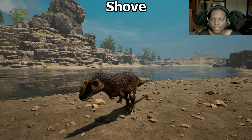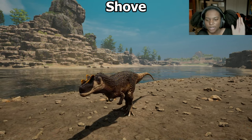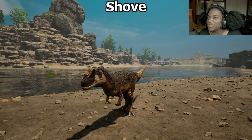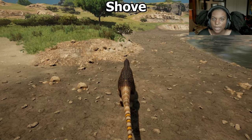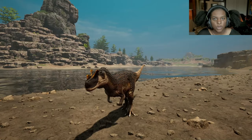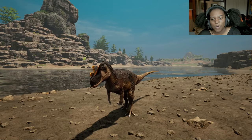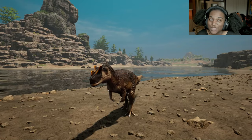And lastly, we have shove — which is kind of like a weird forward but upward attack. It doesn't go very far, which is kind of a shame. Yeah, I don't know how useful that's going to be. And there's no voice call ability for Ceratosaurus here, which I think it should have. Most other creatures do, but that's just my opinion.